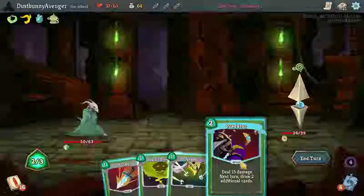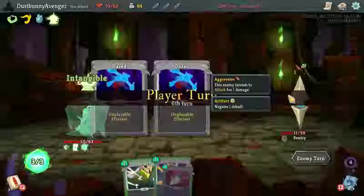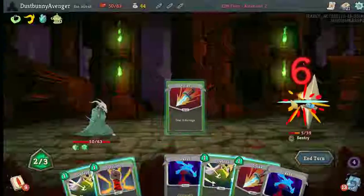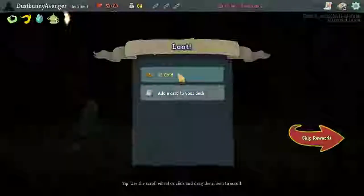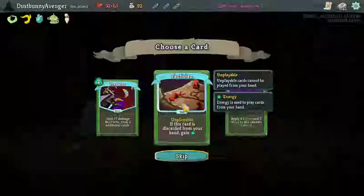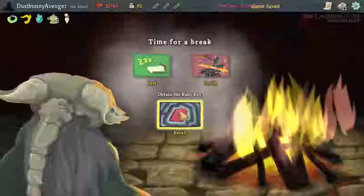Goblin Horn — let's get a draw, 15 damage! This turn you are finished and we have Intangible — that's great. Ice Cream: energy is now conserved between turns — oh that is perfect! If a card is discarded from your hand, gain energy. I'll take the Crippling Cloud poison instead.